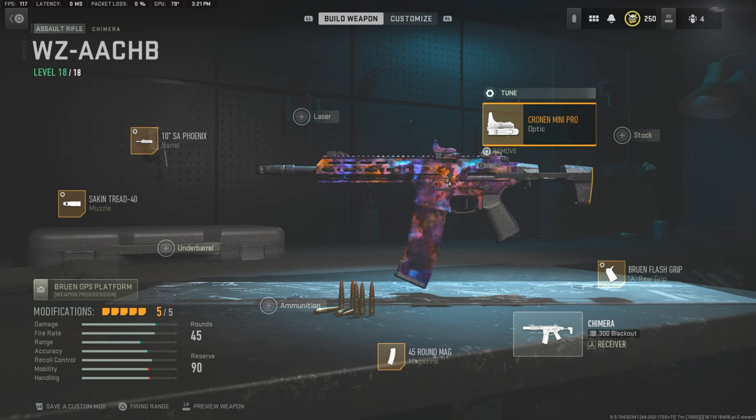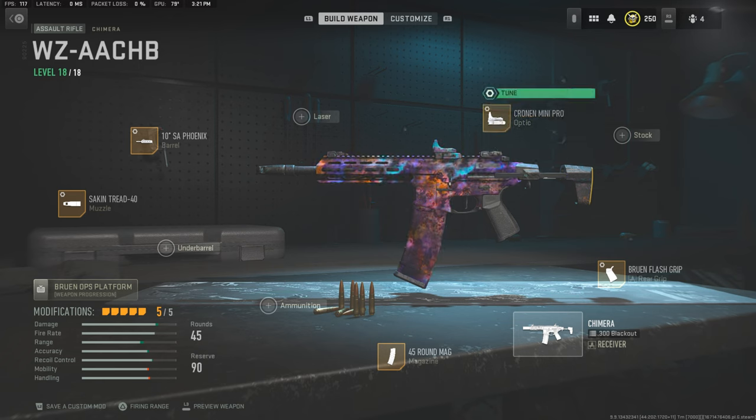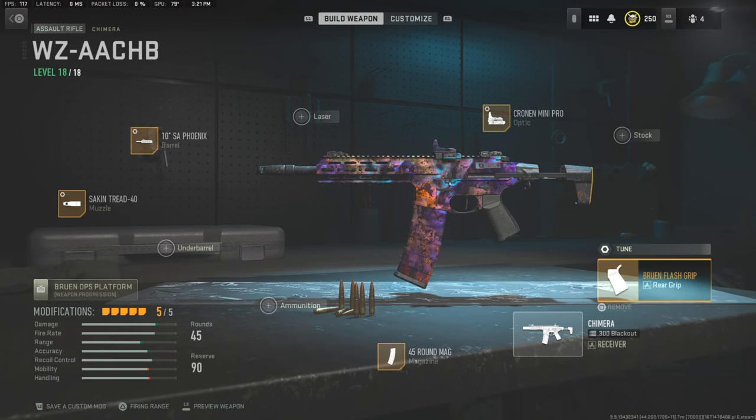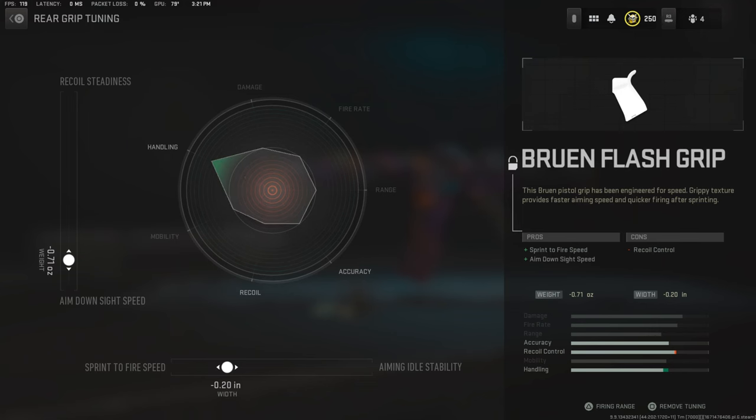Moving on to the optics — these are completely optional if you guys want. I actually ran this gun without an optic before. If you want more recoil control, you can go with an underbarrel; if you want more ADS speed, you can go with a laser. However, I went with an optic because I thought it's way better — the iron sights aren't too great on this gun. I definitely recommend running a lightweight red dot sight, and this is the one I'm running with this specific tune. Moving down to the rear grip, we're running with the Bruin Flash Grip just like in multiplayer — this is that perfect balance tune.